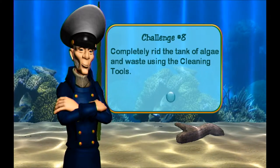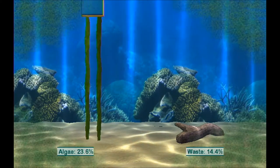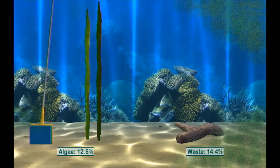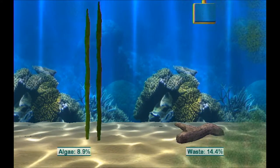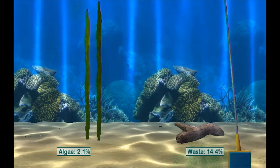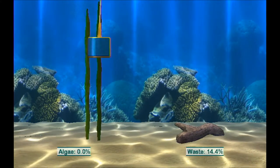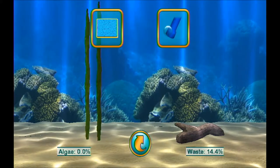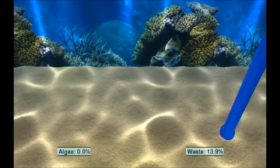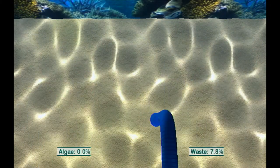Completely rid the tank of algae and waste using the cleaning tools. I guess there is some algae, isn't there? Sponge. There we go. Scrub-a-scrub-a. It's quiet. It's chill. There's no pressure. I wonder if the fish die — that would put some pressure. Algae: 0%. Good. Waste: 14%. Sometimes you point and click and it actually does nothing. There we go. Yes, vacuum up that waste. Disgusting fish.